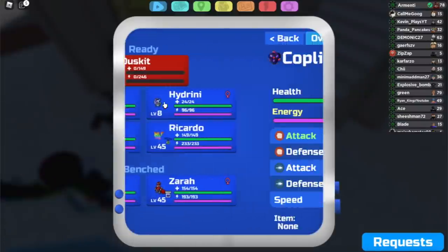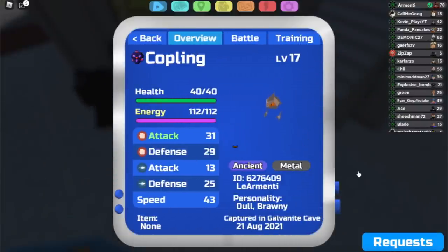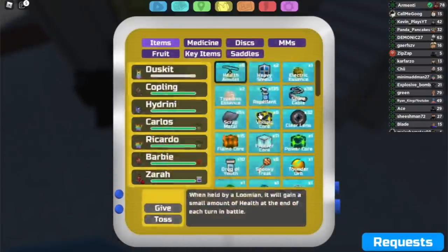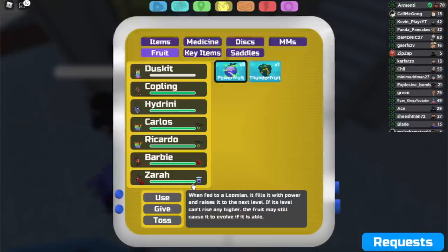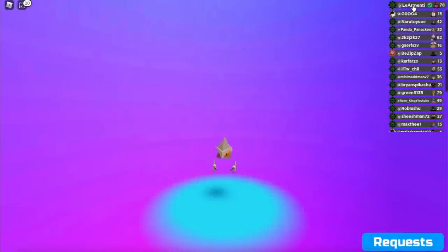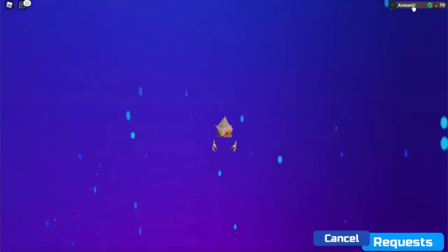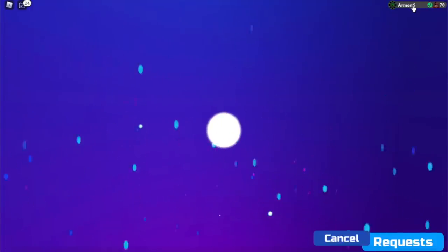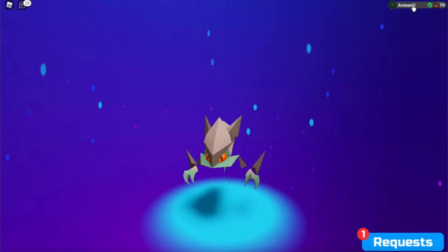Here's the Copling that we just got, Dolbrani, captured in Galvanite Cave. To evolve it into Copper Ridge, it actually evolves at level 29, so let's just give a few power fruits to it. Now that it's level 29, it is about to evolve — it's actually going to be evolving into Copper Ridge. Let's witness Copling's evolution. And now Copling is officially a Copper Ridge.